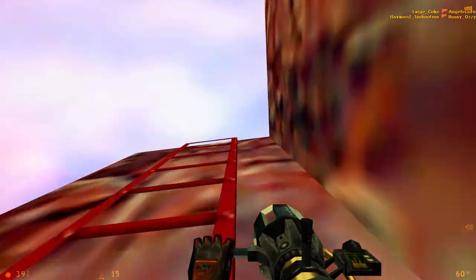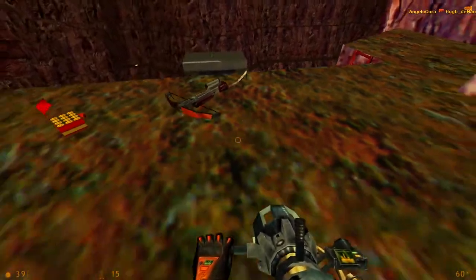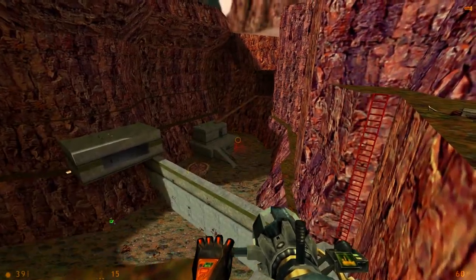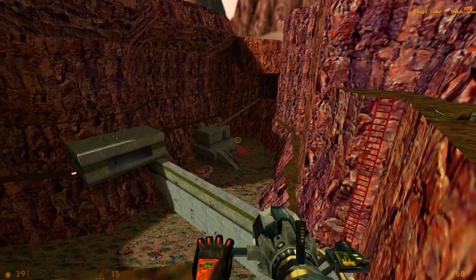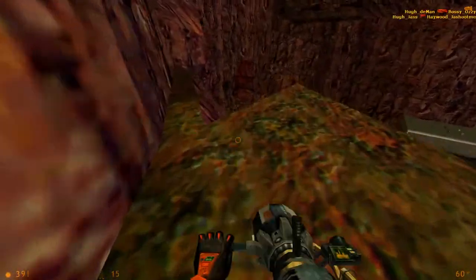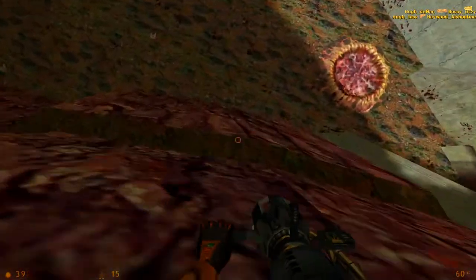There is this ladder here, and this gets you way up high where you can get the crossbow and do some sniping. The revolver's good here too — if you can get it, survive, and get up here, you can get some nice revolver kills. But if you're closer, there is the crossbow to consider. Let's go back down to the main area.